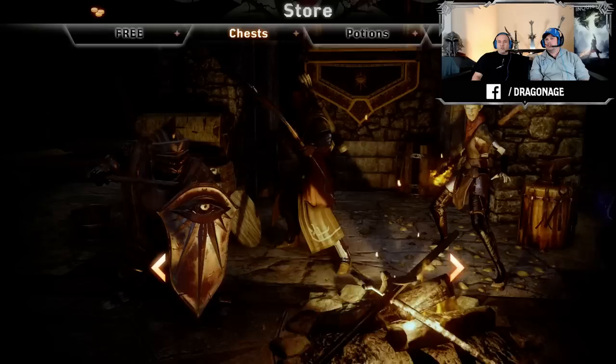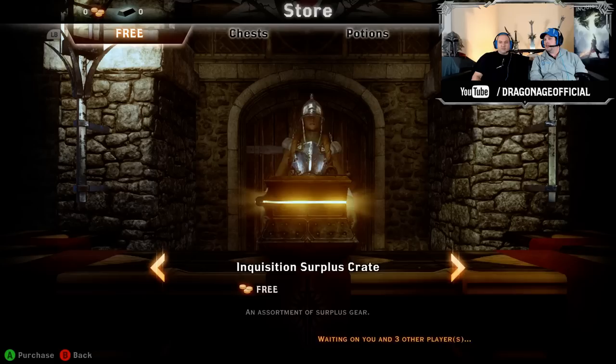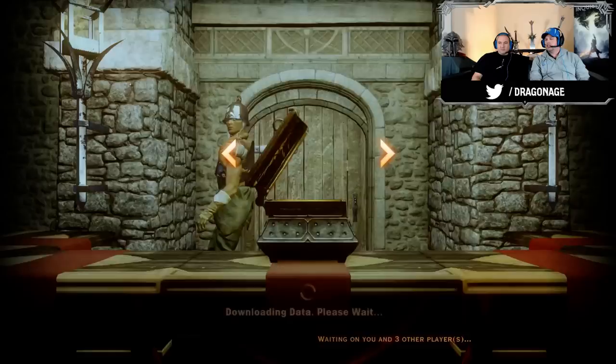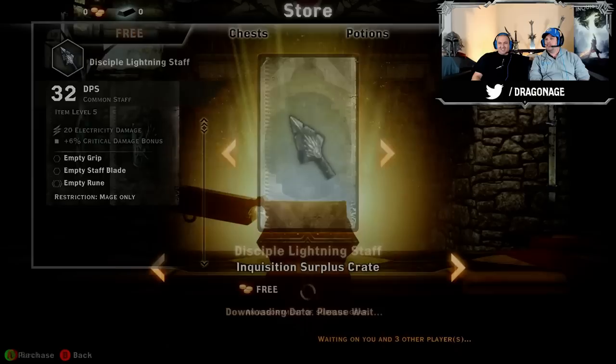The first time you come into the store, you're gonna see that you get a free Inquisition Surplus Crate. That's gonna give you a little bit of extra gear to get you started up. So when you're first matching, we're gonna give you something to get you going right out of the gate. We'll open this up — it's free. We got a Healing Potion, which is gonna be really, really valuable especially early on. And I got a Lightning Staff — that's perfect for our Keeper.